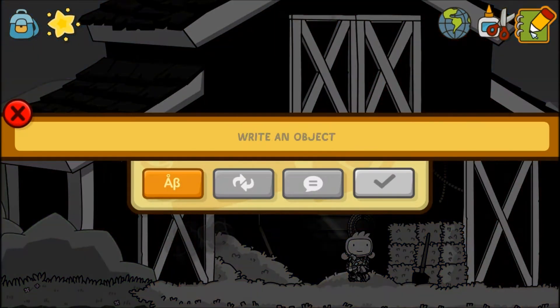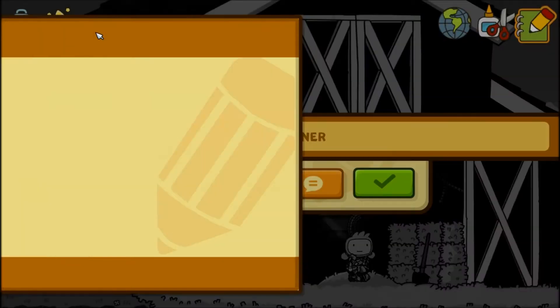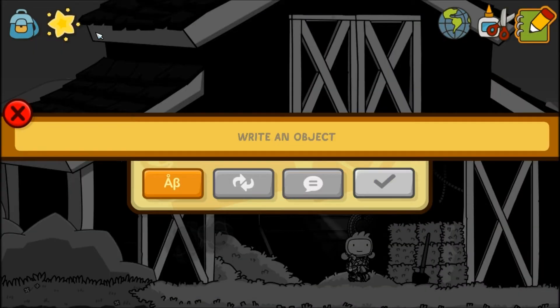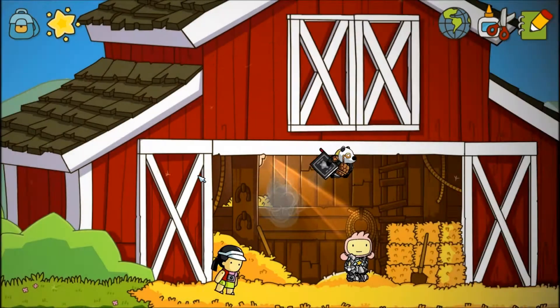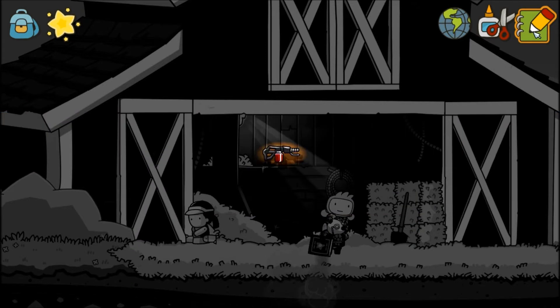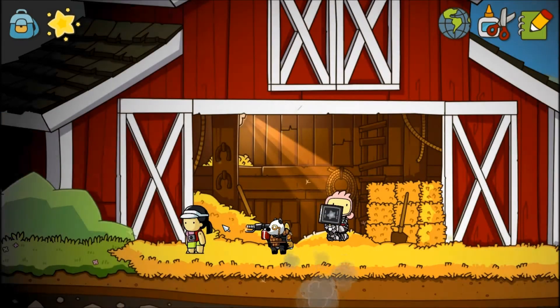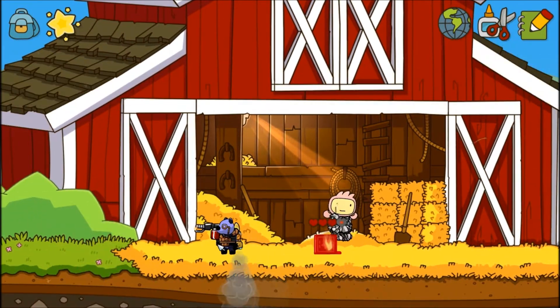In this game, you can produce any — well, mostly any — object within reason. Say I want to create a Steam Liner. Let's get something I know for sure will be in here. Let's do Tourist. And say we don't like the Tourist, we can pull out a Flame Thrower and burn her. I'm an awful person, I'm sorry.